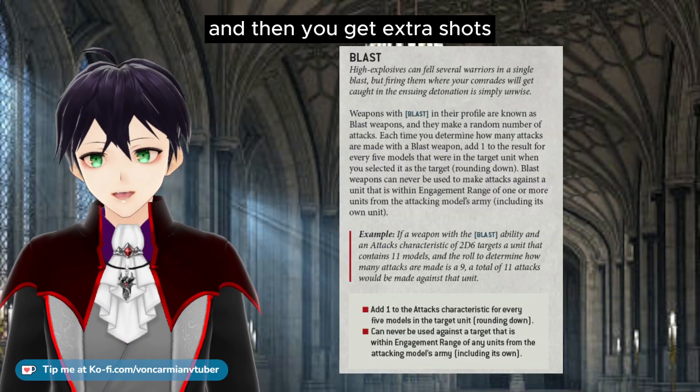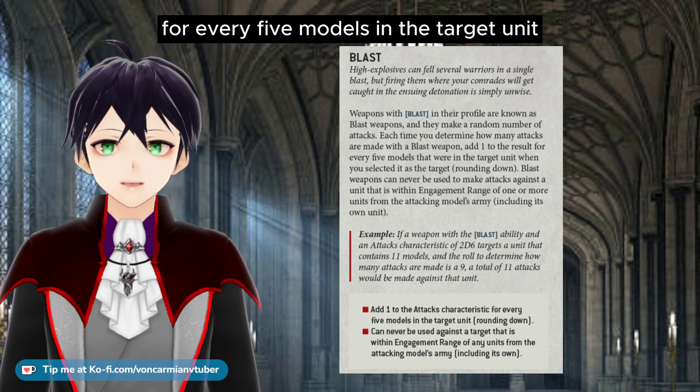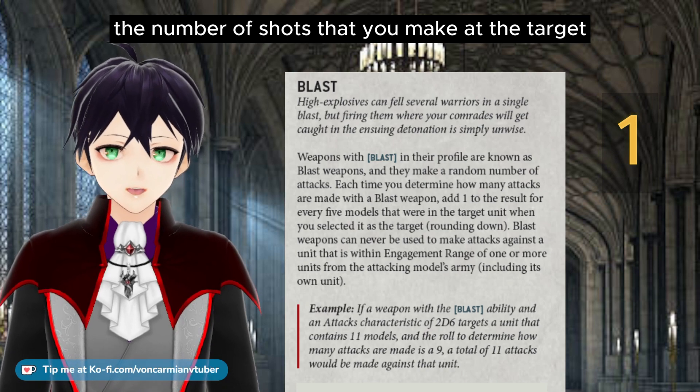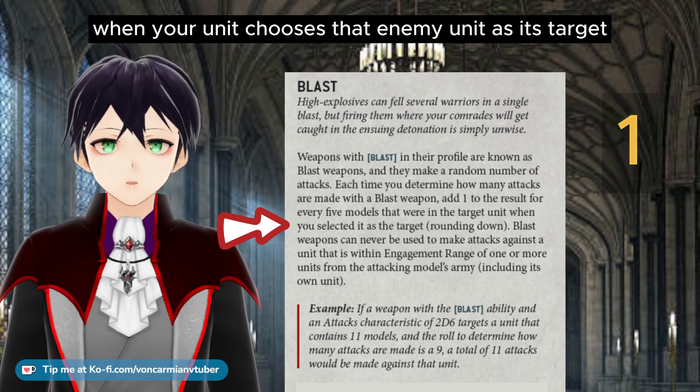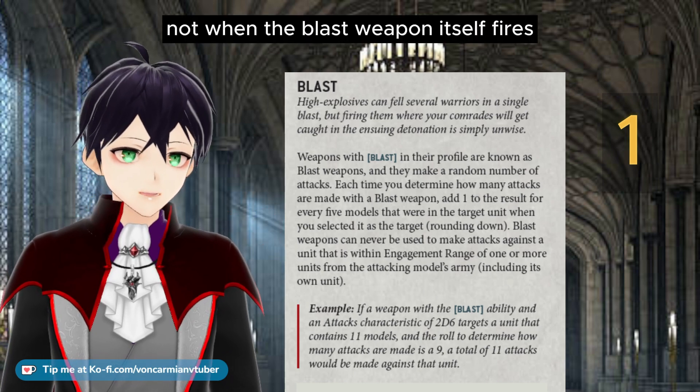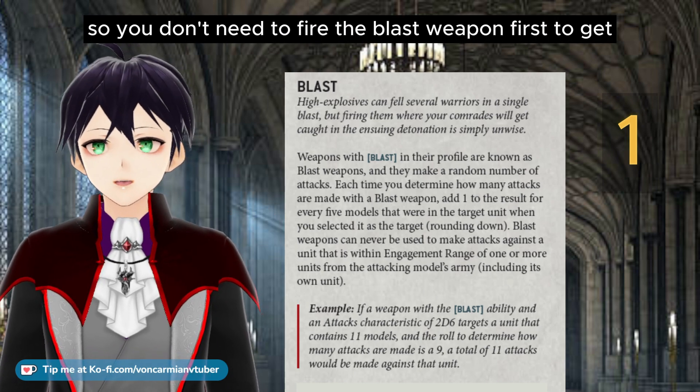Blast weapons make a random number of attacks, and then you get extra shots for every five models in the target unit, rounding down. You calculate the number of shots when your unit chooses that enemy unit as its target — not when the blast weapon itself fires. So you don't need to fire the blast weapon first to get the highest number of shots.